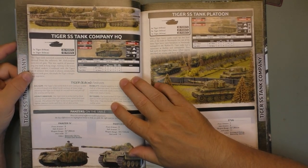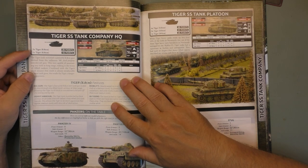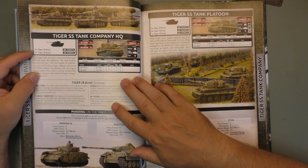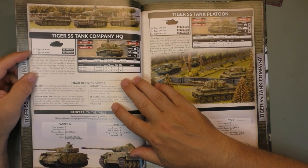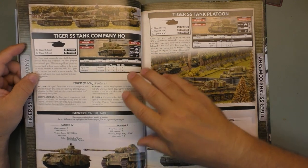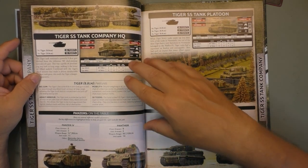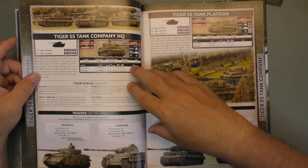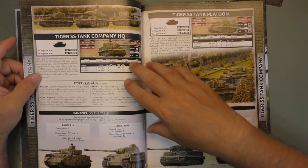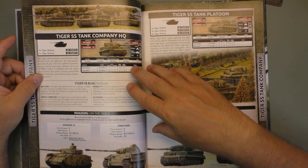A Tiger SS Tank Company: one Tiger is 13 points, while a two-Tiger HQ is 25 points. If you look at the German Wehrmacht, you can see that Tiger tanks are 24 points for two Tigers. So basically, it actually costs more to have an SS Tiger tank than a Wehrmacht Tiger Tank Company HQ. The Tiger costs you more with the Waffen SS than with the Wehrmacht.